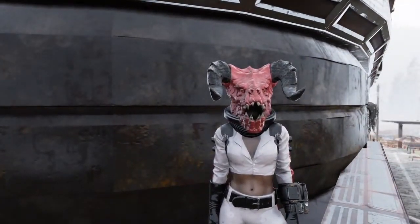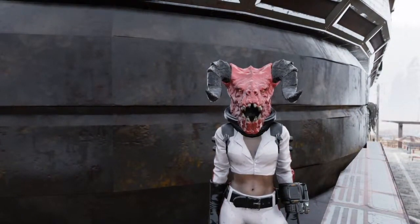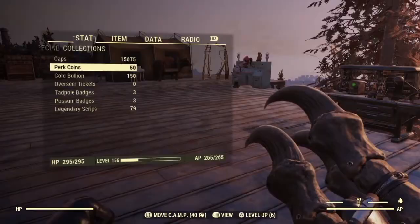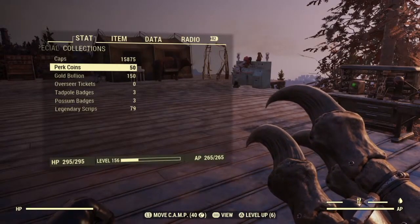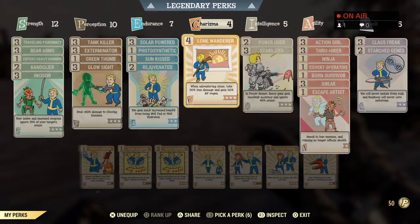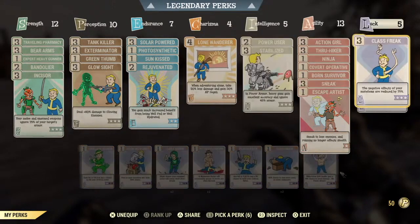In this video we're going to be looking at the legendary perk cards and the perk coins. First thing you're going to do is go into your regular perk card area, and then at the very top you're going to see the legendary perks bar — go up to there.